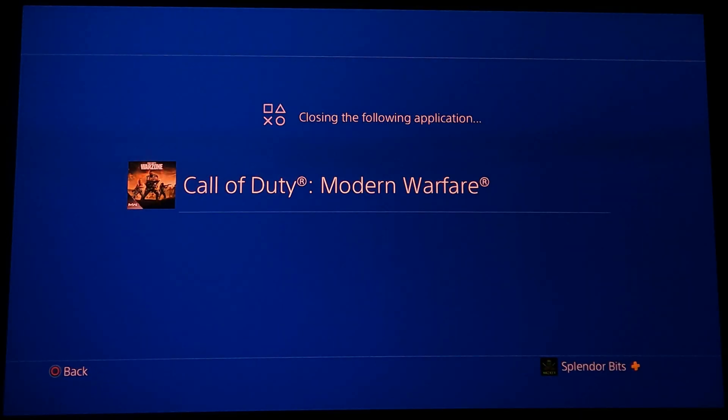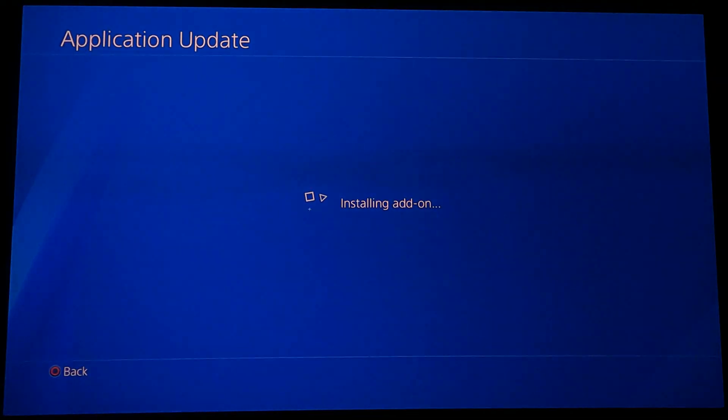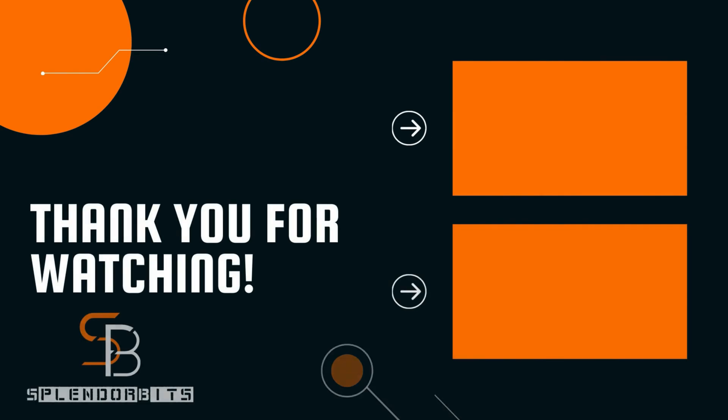Once it's all installed, verify it by going through the method I showed in my previous video. Once it's verified, close the application. When you fire it back up, it's going to say add-on installing — the last final install — it's super quick and then it'll be done and you should be good.